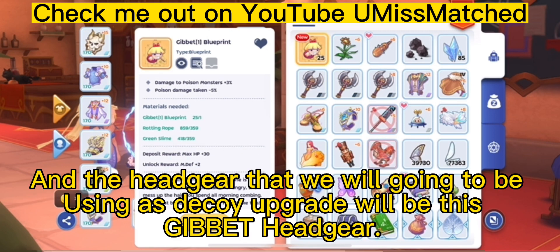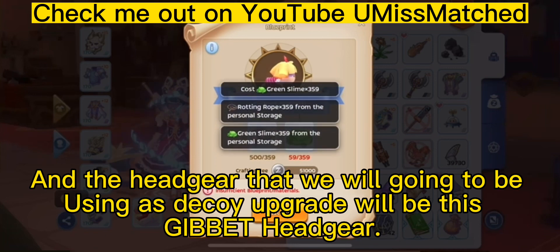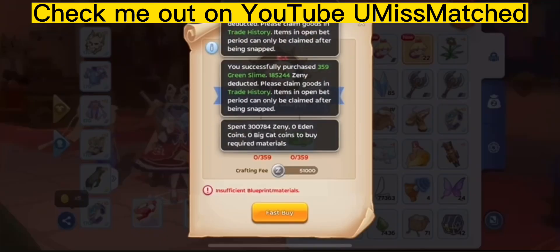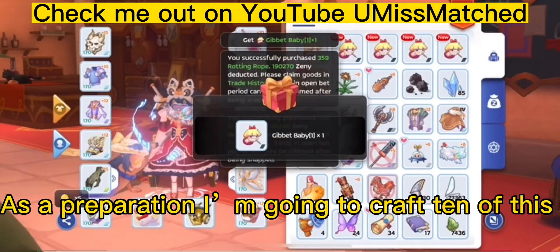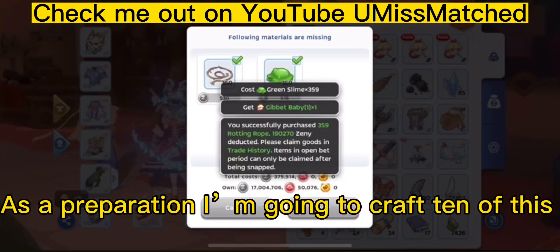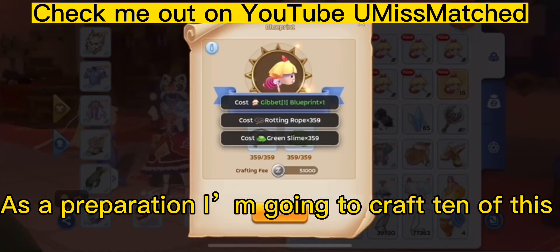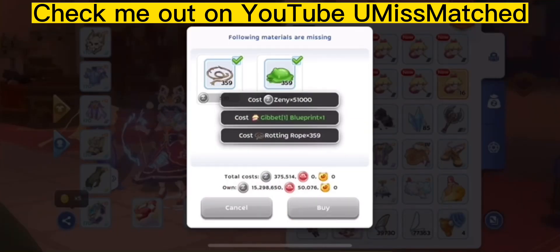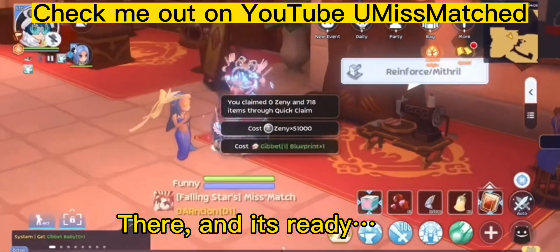And the headgear that we will be using as decoy upgrade will be this gibbet headgear. As a preparation, I'm going to craft 10 of this. There, and it's ready.